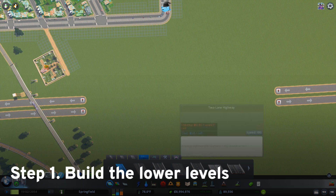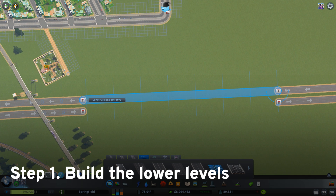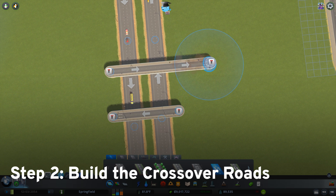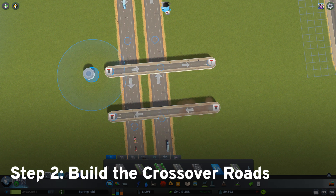The first step is to build the lowest level of highway while leaving space in the middle for support pillars. You will then need to build the roads which cross over the highway. I recommend using the two-lane one-way road.